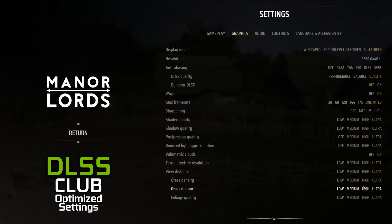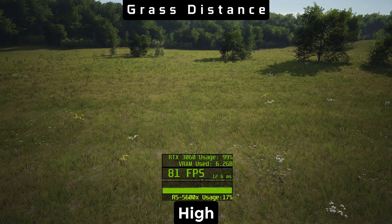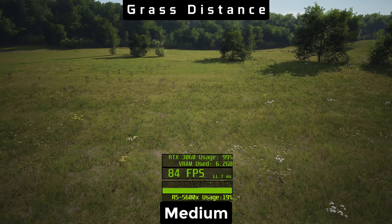As for grass render distance, ultra and high are the best options with very small differences between each other. Medium and low do not reward us with enough performance to justify the visual sacrifices.